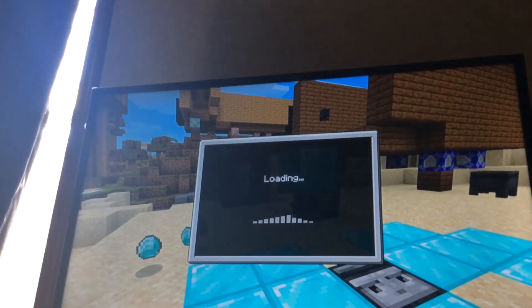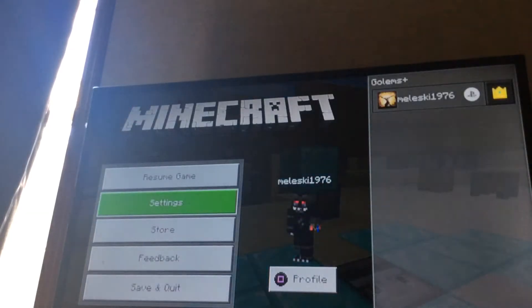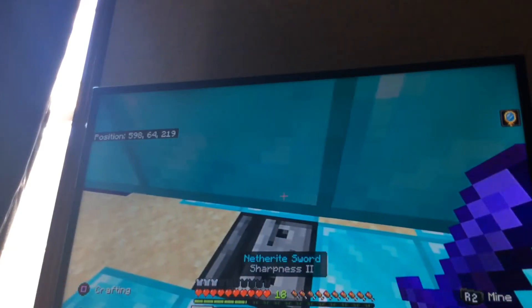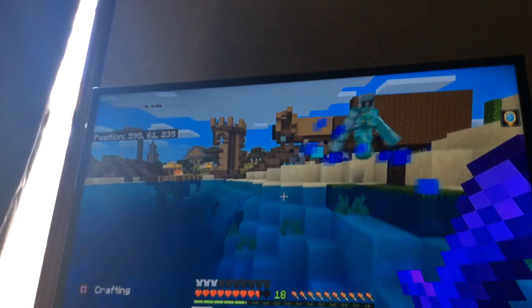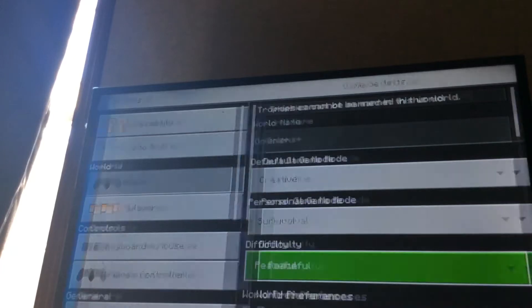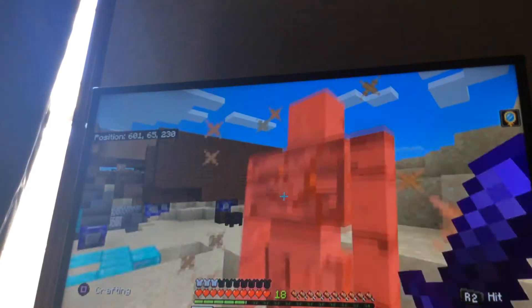Hold on guys, I'm in creative, and you can also do this in survival. Watch out when you're in survival, it attacks you. When you turn your thing into peaceful, that's when he don't attack you. That's when this stunt thing don't attack you.